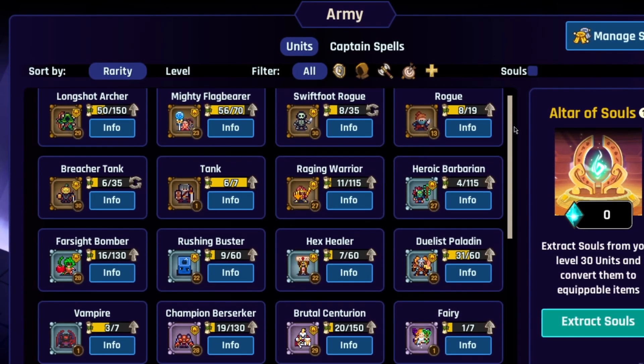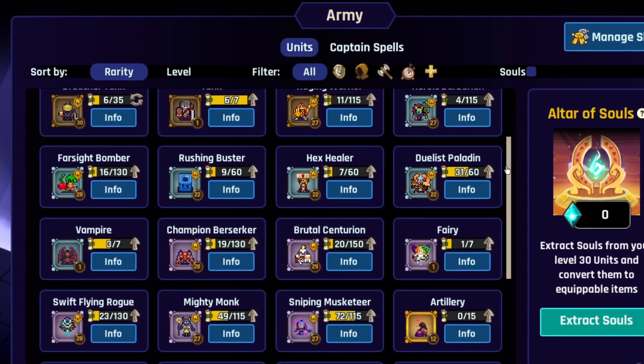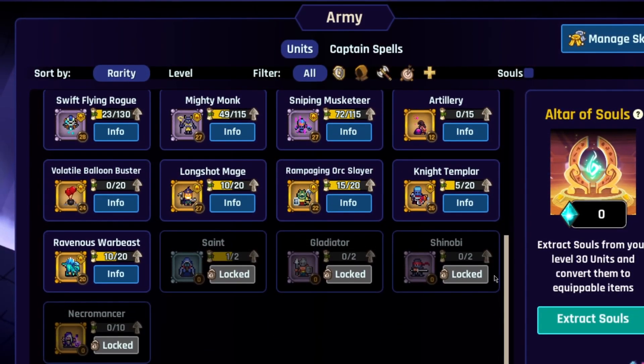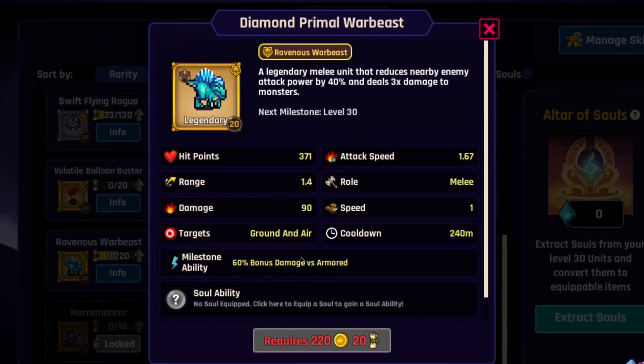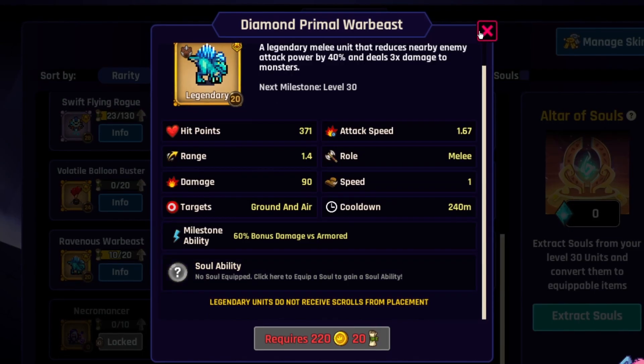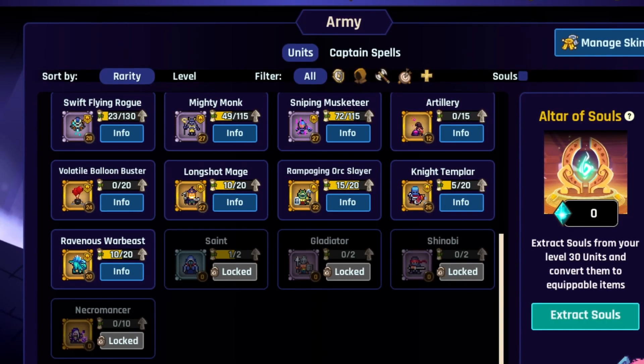On the army tab, you'll be able to see all the troops you've unlocked and how to upgrade them. I've got a lot of pretty high level troops, and it'll even show you which ones you haven't unlocked so you can look for them. It'll give you the requirements for how to unlock them and tell you all of their hit points, damage, and everything like that.